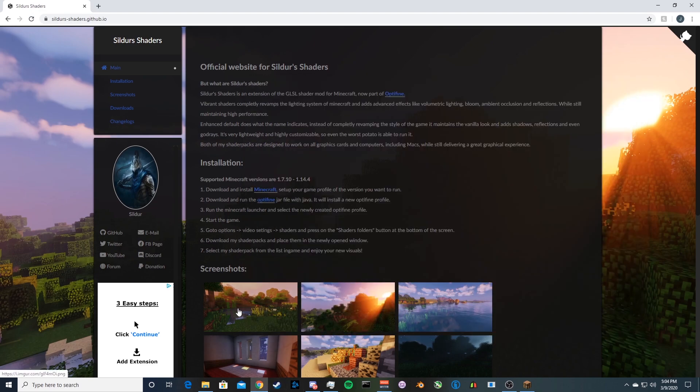Now it's time to download your shader of choice. Make sure it's compatible with your OptiFine version. I have 1.14.4, so you'll want to download for that version. I recommend it because right now 1.15 is not even supported by OptiFine, and 1.16 is also coming soon — the snapshot is out. So the max right now is 1.14.4 with OptiFine, and not all shaders may even have support for 1.15.